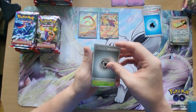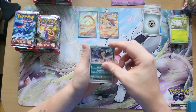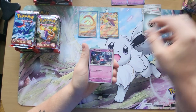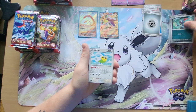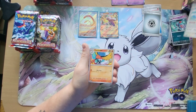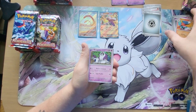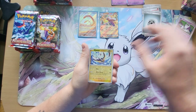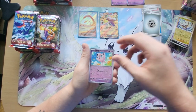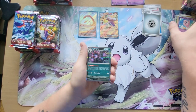We have a Basic Energy, Tarantula, Mergro, Misreviis, Sneasel, Pelipper, Fletchinder, an Oranguru, then we have the Reverse Water, Reverse Jigglypuff, and Hydreigon holographic.